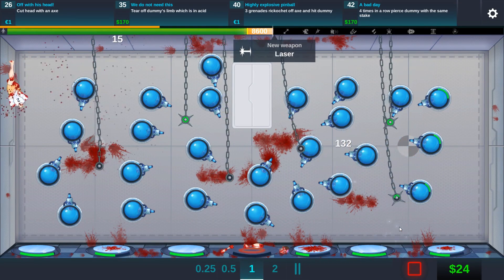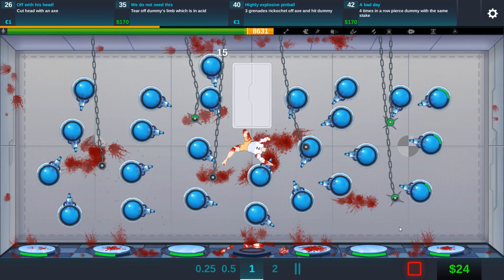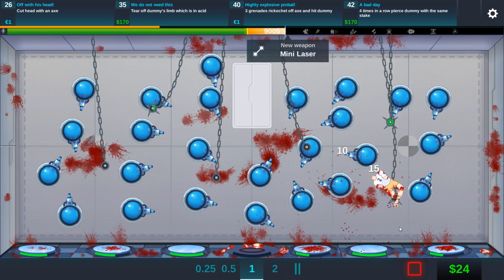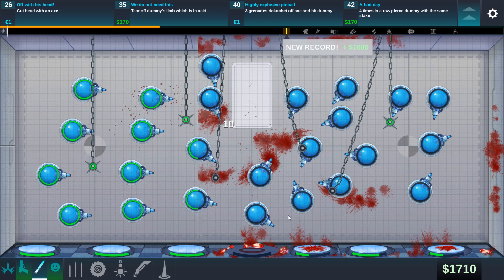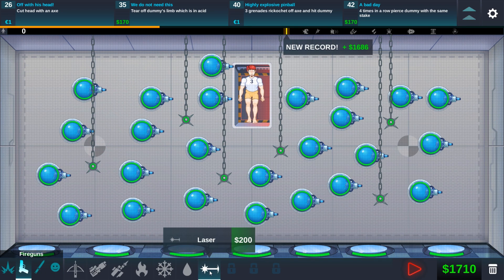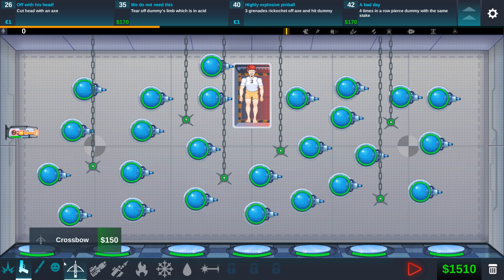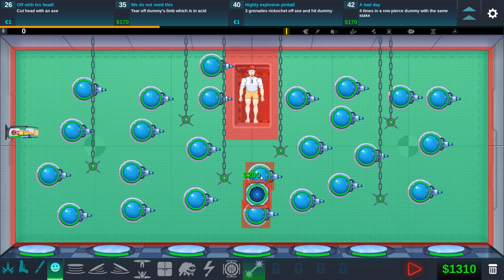We unlocked zero gravity as well as the laser gun. I think that's it. No wait, we also got a mini laser. So let's go ahead and see — there's the laser, which looks pretty damn cool, and then we also have the zero gravity.